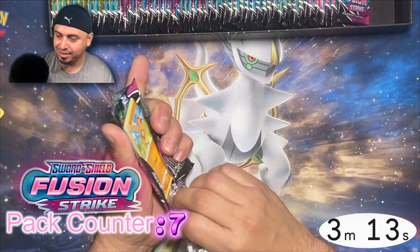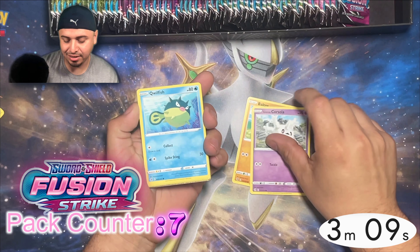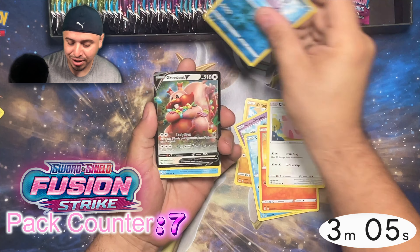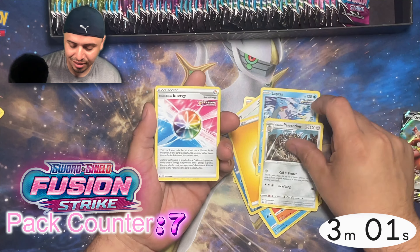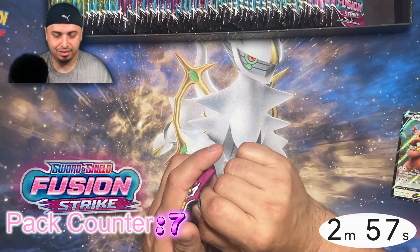We are at three minutes and 12 seconds. We got a black card — we got a hit. We got a Vulpix, Chansey, Mantine. We are hiding a Greedent V. We're going to put that off to the side. That is nothing super crazy, but it's a hit.